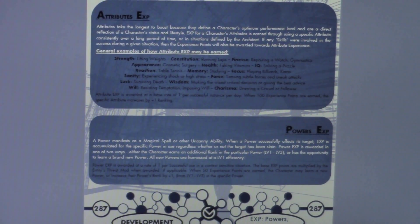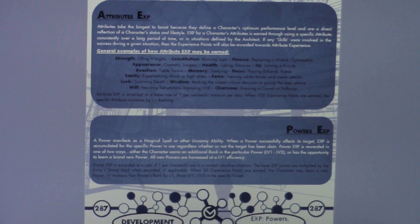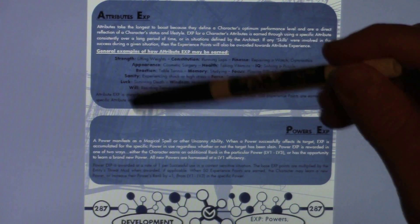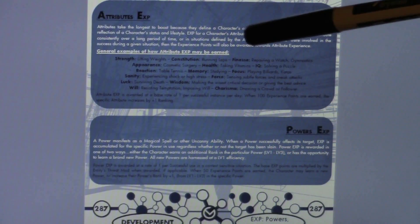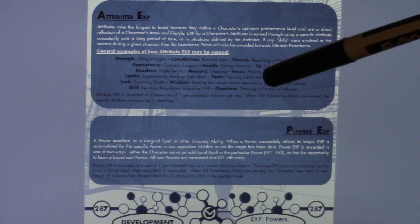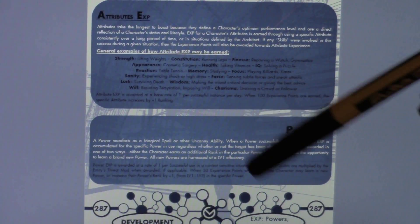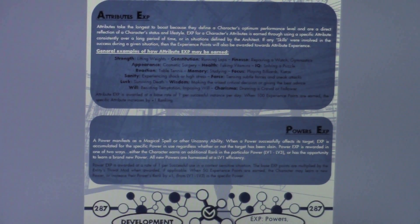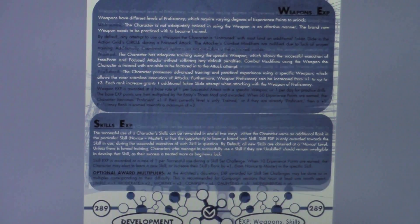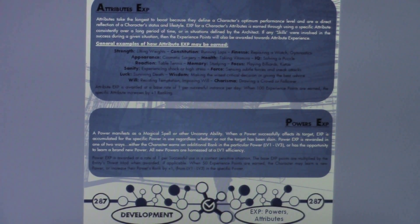Attribute experience, in my opinion, is some of the hardest to accumulate because it affects your character's raw physical and mental performance. There's a brief description on the different types of experience, and then some general examples on how to get them for each attribute. At the bottom, each one has a small description on the specific number of points allotted per usage — each section is broken down in a similar manner throughout the book.